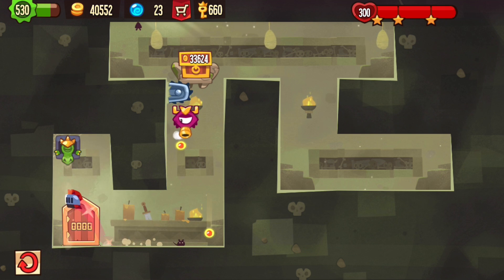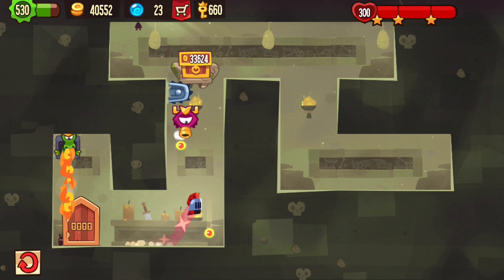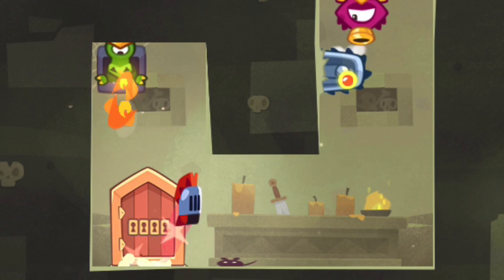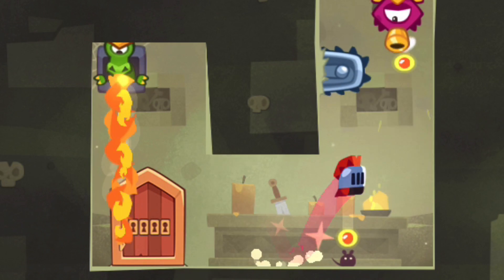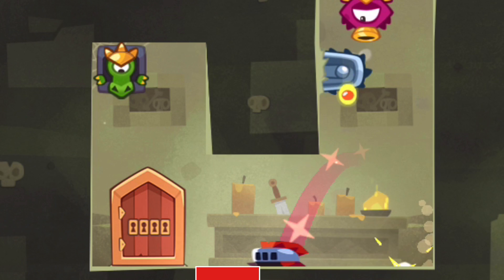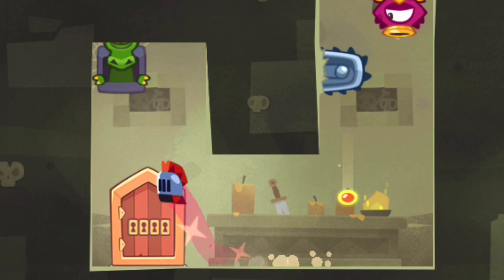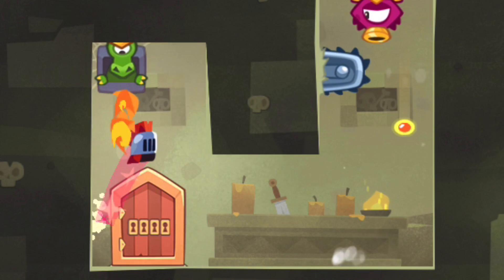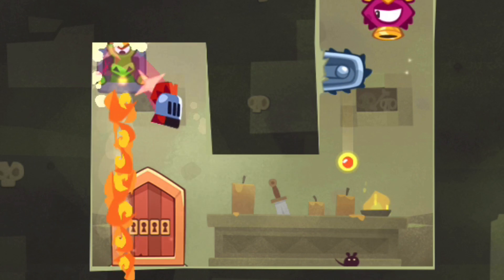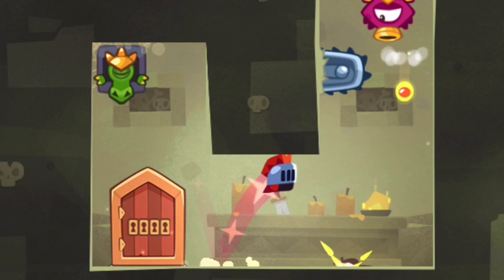Of course, otherwise you can't make it past the flame over there. Let's take a closer look here. You do a double jump in the beginning, or else you can't make it over the first bullet. Then you jump pretty late and pretty high on the left, so you touch the edge. Then you delay that jump a little, or else you'll be too early for that bullet.